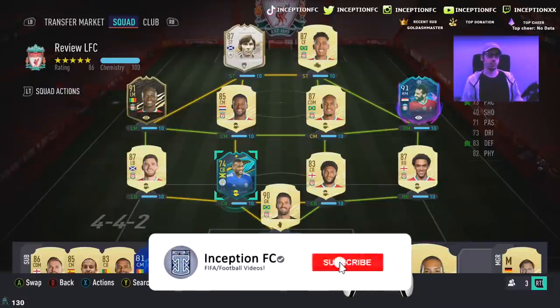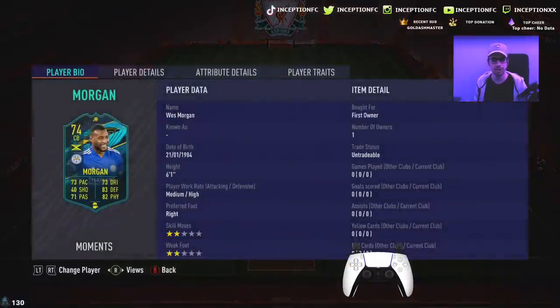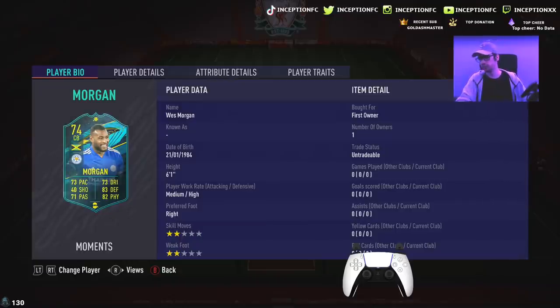Hey guys, what's going on? Inception here and welcome to another video. Ladies and gentlemen, we have a new Flash SBC that I think is out for 12 hours. I'm pretty sure that's what EA were saying. Flash Squad Building Challenge available in FIFA 21 now for 12 hours only.